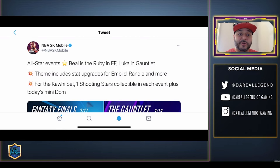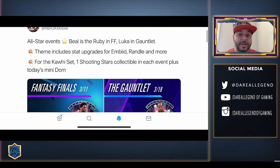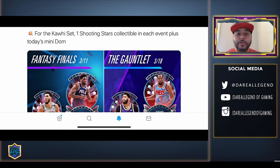Here goes the official announcement from NBA 2K Mobile — definitely drop them a follow and follow me as well. We got All-Star events: Bradley Beal is the Ruby reward in Fantasy Finals, and Luka is the Ruby reward in the Gauntlet — that's right, the Gauntlet is coming back, our favorite event. They're showing a lot of love to the community. This theme includes stat upgrades for Joel Embiid, Julius Randle, and more. One shooting stars collectible is in each event including today's mini domination — play the mini dom and you'll get a collectible which you need to make Kawhi.